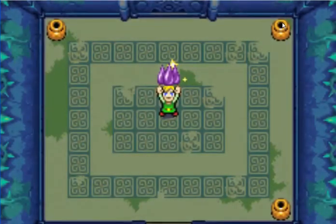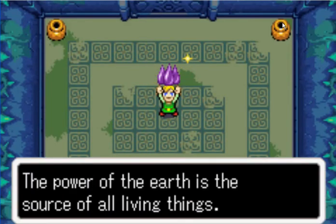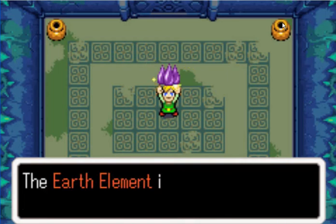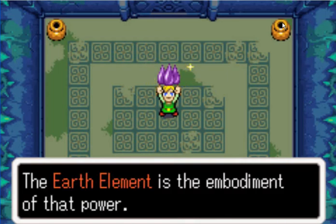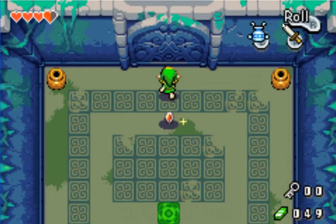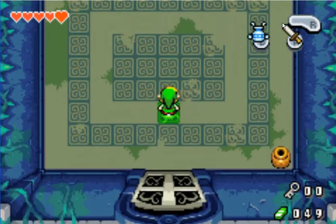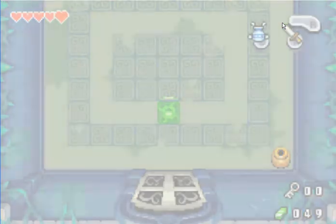You got the Earth Element! The power of earth is in the source of all living things — the Earth Element is the embodiment of that power. You got a heart container; your life energy has increased. As you can see we have five hearts now, which is very good.